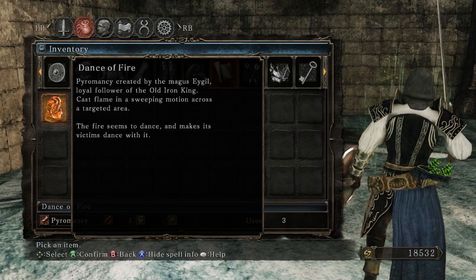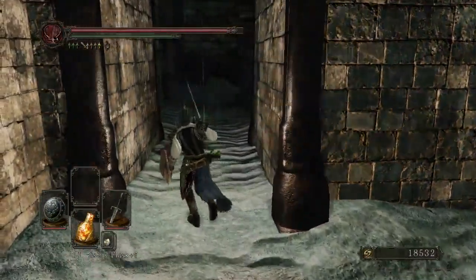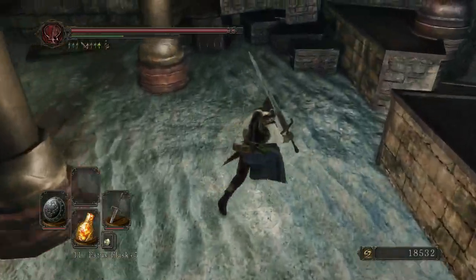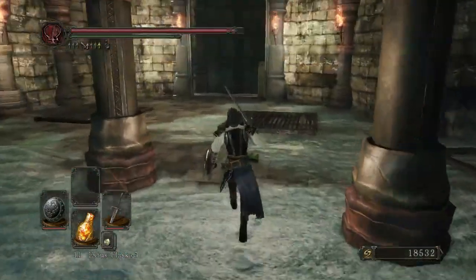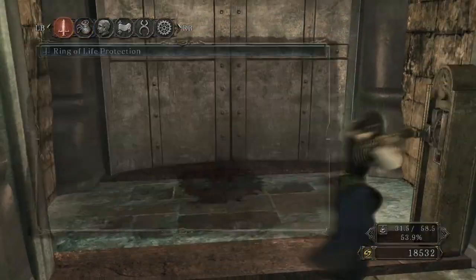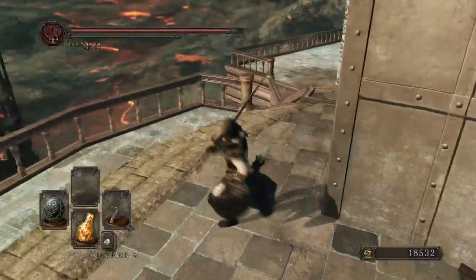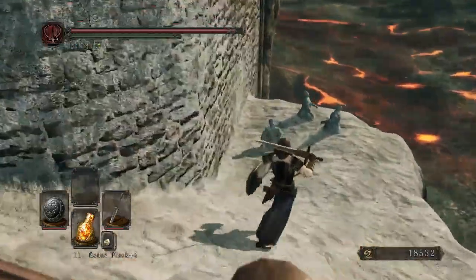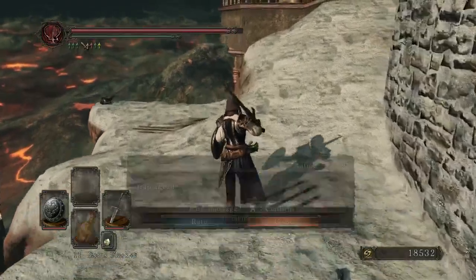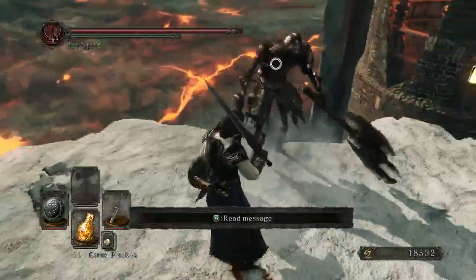Dance of Fire — not a pyromancy kind of feller. I think that fires a horizontal line of fire that hits enemies, so it might be good for crowd control. But not for this character. This is a boring just-weapons character — no fancy spells, just dapperly dressed and rolling around. I like the shield a lot as well.